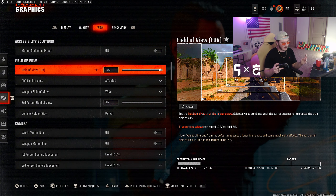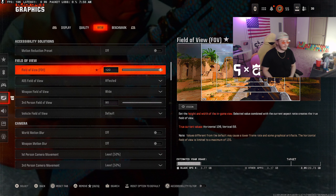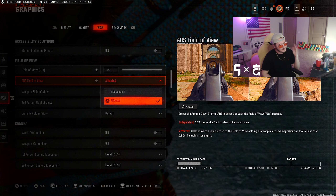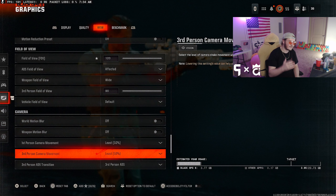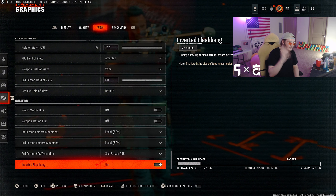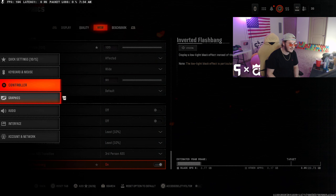Turn your VRAM to around 80-90. For textures, just leave them on Normal or Low. Turn the optimization slider to around 36-40 — doesn't really matter that much. Turn the rest of these to Low, Normal, or Off — whichever helps your PC perform the best.